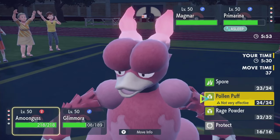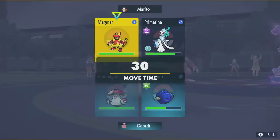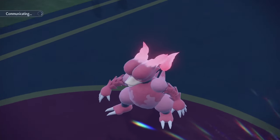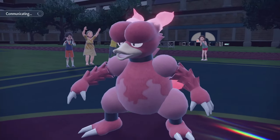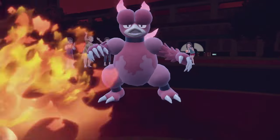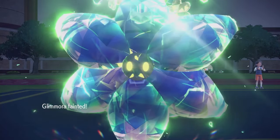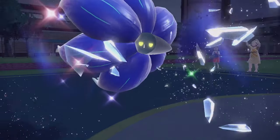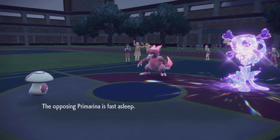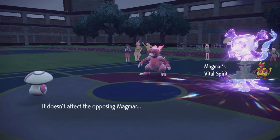Gotta wear down this Magmar. I'm gonna try to Pollen Puff myself. Should I try to Spore them? I don't see why not — they could be Flame Body. And I'll Sludge Bomb into the Magmar. They Overheat. Goodbye Glamora. If we can keep Primarina asleep long enough, Serraledge can win. But otherwise we're in trouble. Also matters if they're Vital Spirit or not. Primarina takes its first sleep turn. And they are in fact Vital Spirit Magmar.